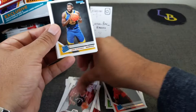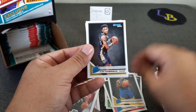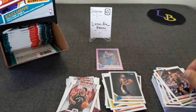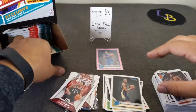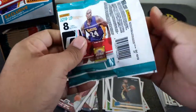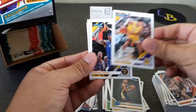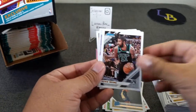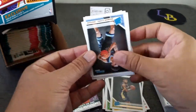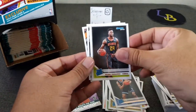Kyle Lowry, here's Eric Paschall, Nickeil Alexander-Walker, Chandler Parsons, Obray. Kyle Kuzma, Torrey Craig, Kyrie Irving, Russell Westbrook League Leaders. Brandon Clark and Bruno Fernando.